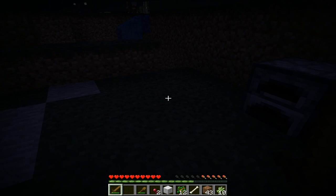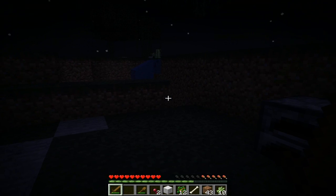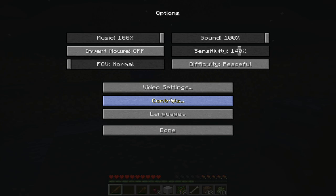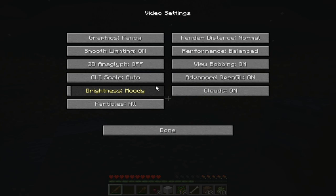What you have to do is go to ESC, and then it will go to the game menu — this is where you save and quit. So what you have to do is go to Options, then go to Video Settings.